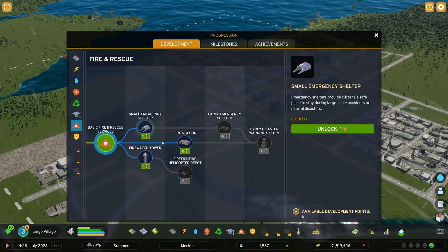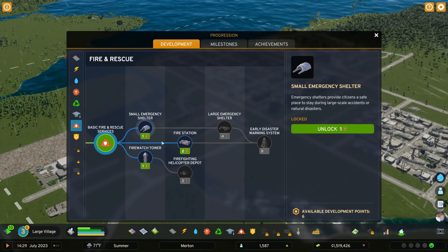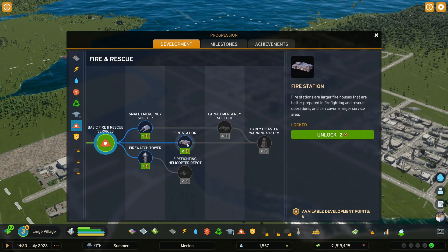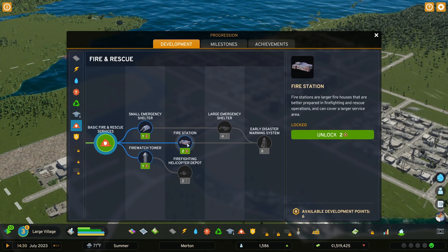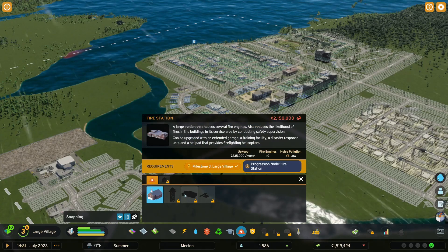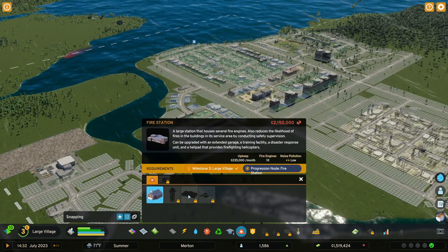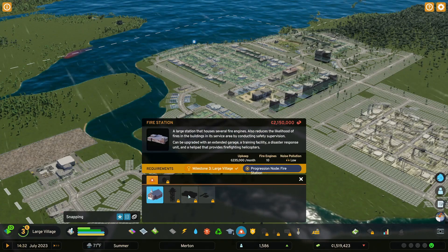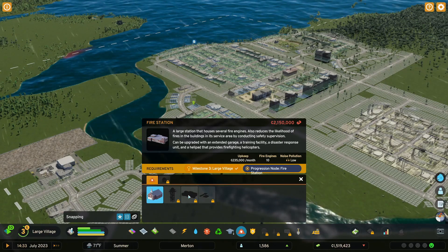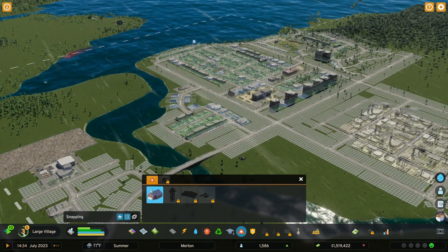The firehouse is automatically unlocked for you, but you can spend two development points on the fire station. This is another one of those buildings that is surprisingly expensive, and the ongoing upkeep is quite steep as well.